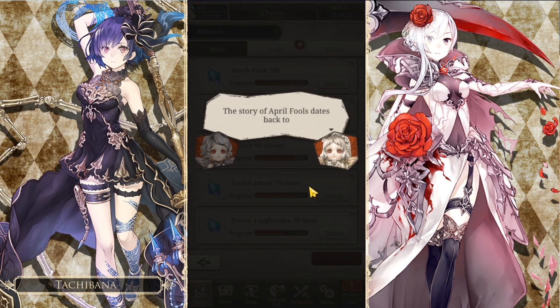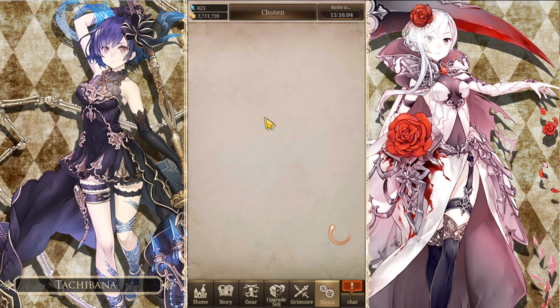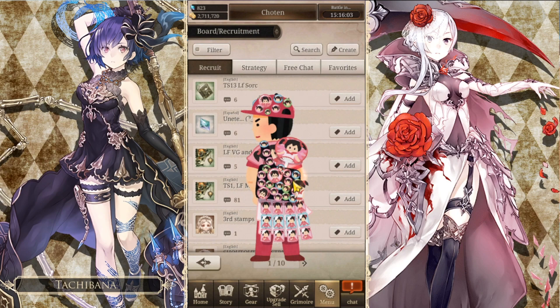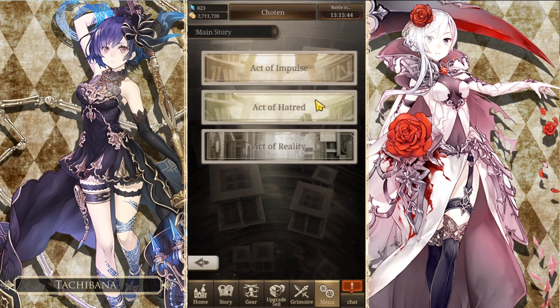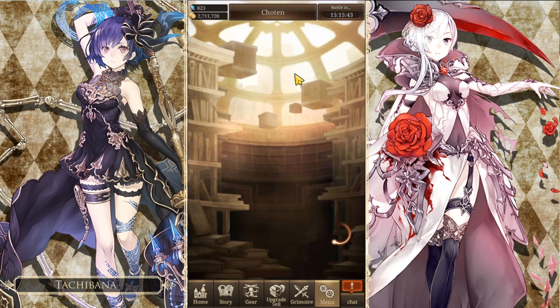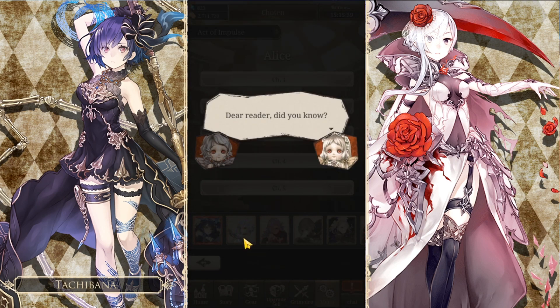Next, you're going to go to items, then you're going to go to board. After that, go to museum, go to main story, then active impulse, and scroll over to where it says Snow White — right on top of her — go ahead and click that.